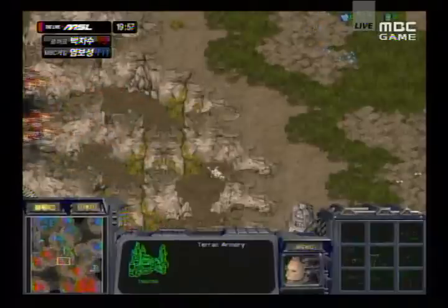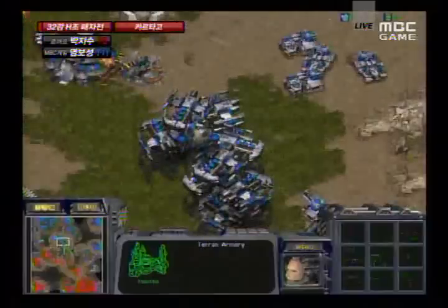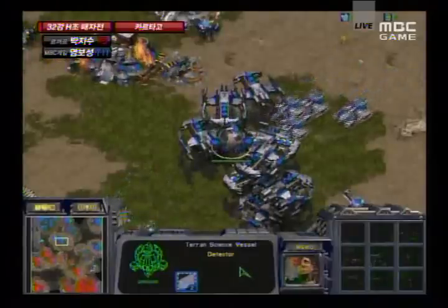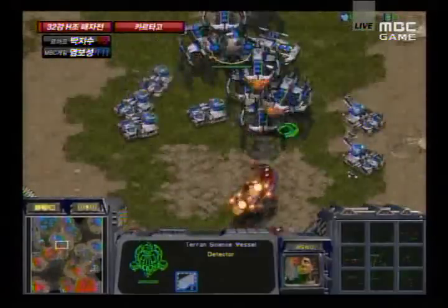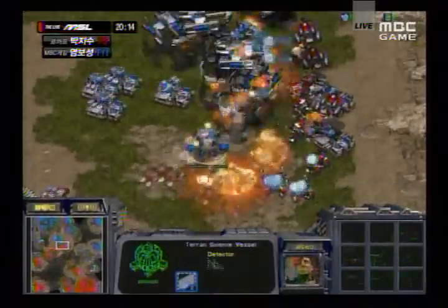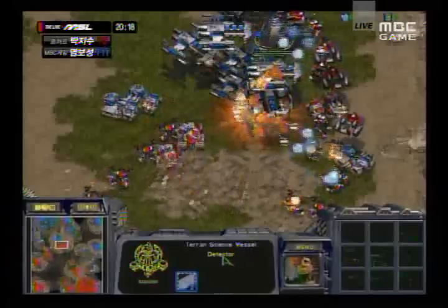It looks like we have some dropships and wraiths going in — I'm not quite sure what direction they're headed, but it's a fairly risky attack. More tanks supplementing, and there's a science vessel out as well, which will definitely help against wraiths. It looks like another command center is being floated out to the inside nine as well. Now engaging — a lot of these dropships are going to get picked off before anything happens. They're leaving the science vessel alone.